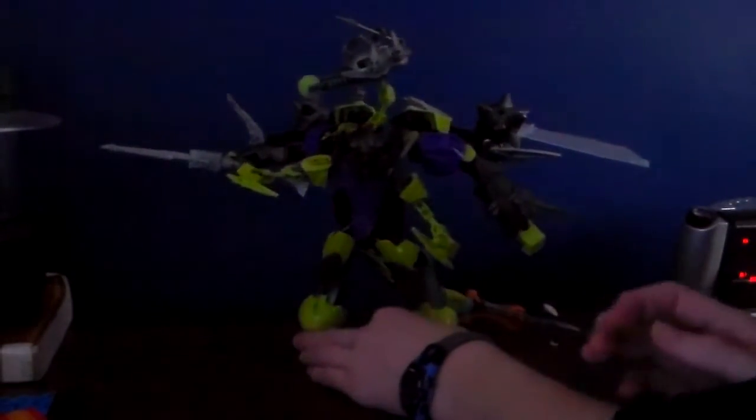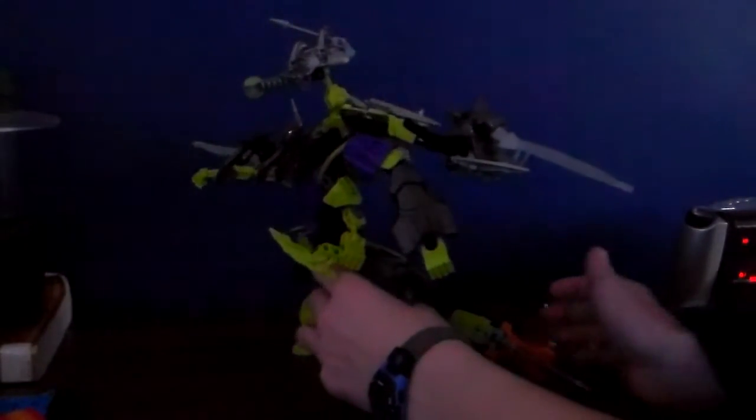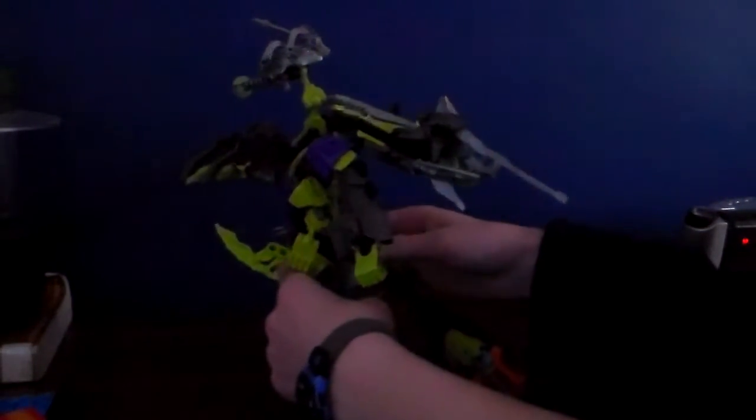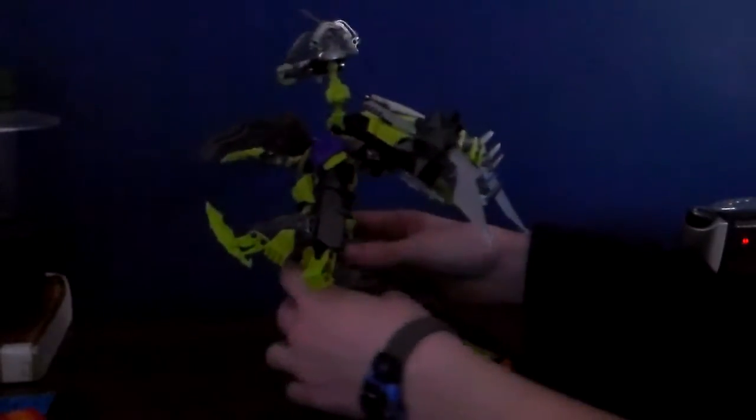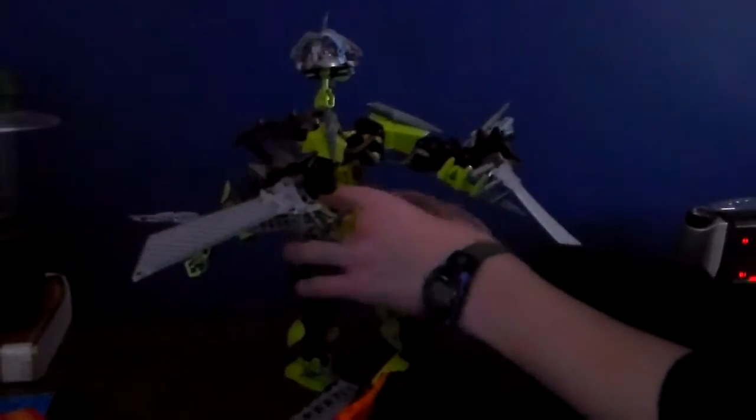You can tell he has two heads, four arms, stronger looking legs, stronger arms, cool wings, and fewer bits for the tail.